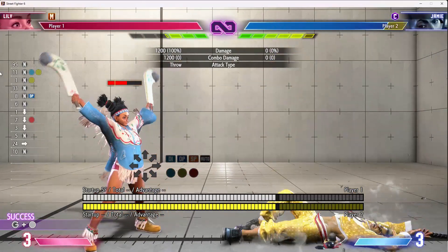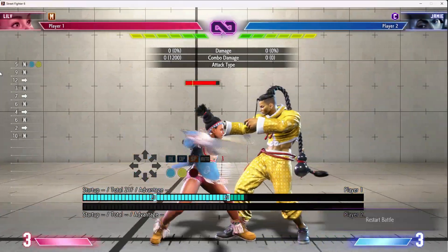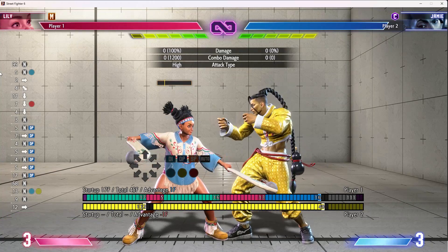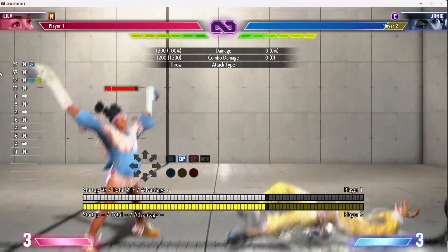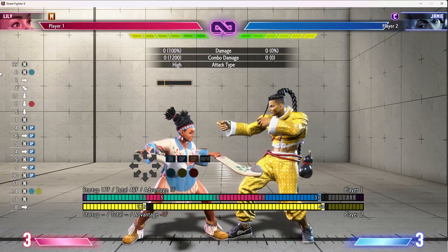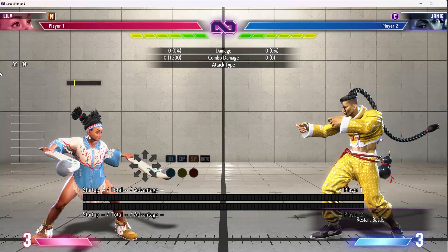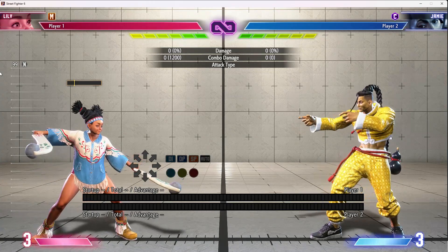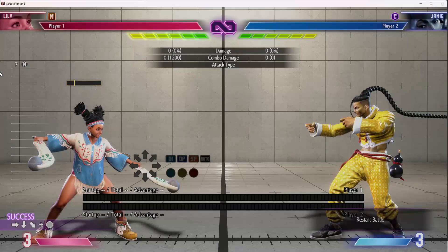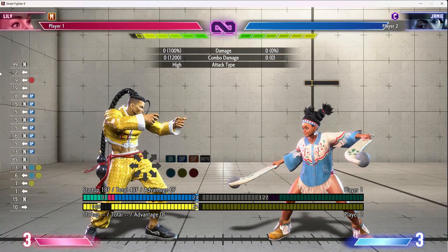She gets OKI off of both normal throws. Off a forward throw she can drive rush all the way up for a crouch fierce, then do that into the light condor spire as a frame trap if she has no wind. They can guarantee drive reversal on crouch heavy punch but they can't drive reversal everything because they'll run out of meter. As long as Lily is meter positive in these interactions, she's basically winning — her goal is to starve them of so much meter that they can't get her off of them.